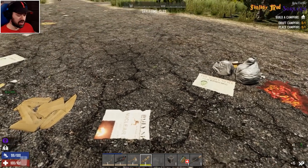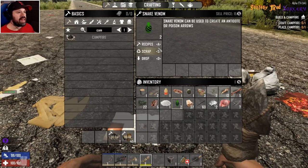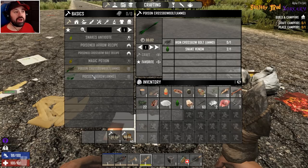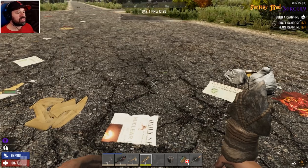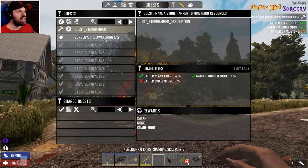From a snake we get not only meat but also some fancy green-looking things. We get snake venom — that is pretty cool! What can we do with that? We can make antidote, and we can make poisonous arrows. You just take some iron arrows and put the snake venom on top. That is awesome, that is interesting.